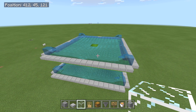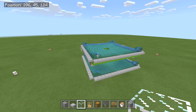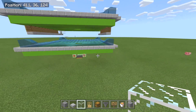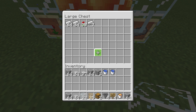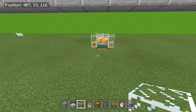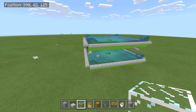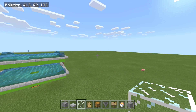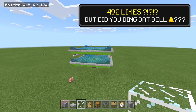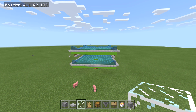We're dealing with familiar iron golem spawning mechanics, but the water placement is super unique. It makes about a stack and a half an hour — I tested it with a 15 minute time lapse, so times that by four. It's super simple to build. If you like free iron — a stack and a half every hour — drop a like!